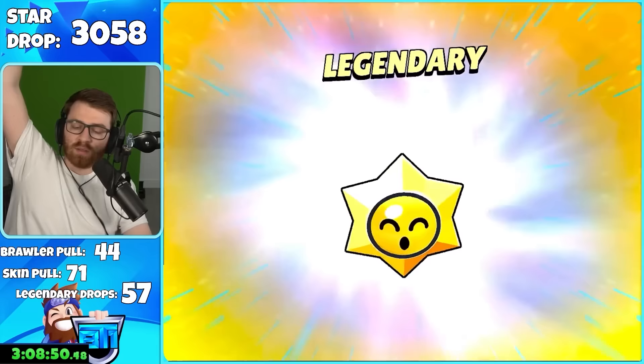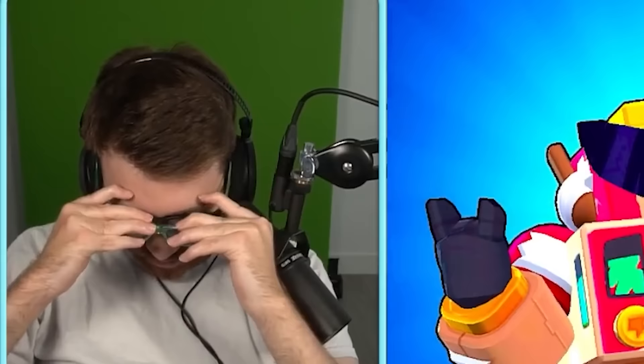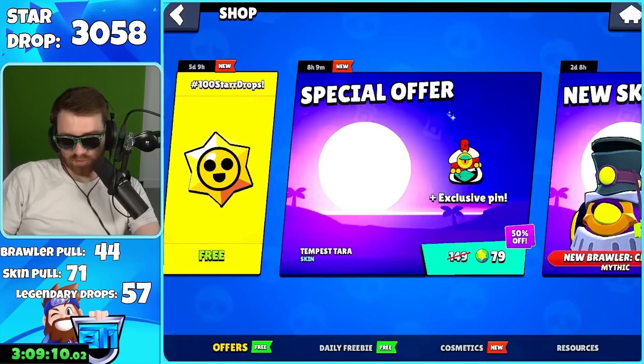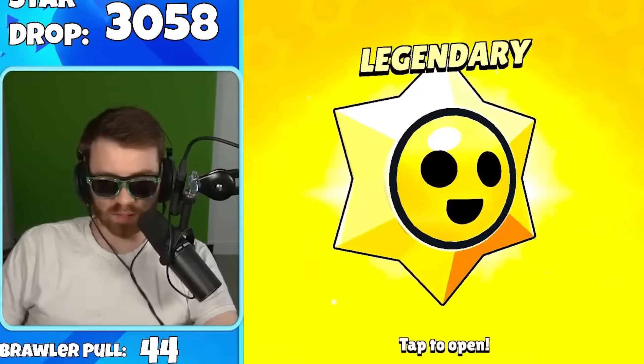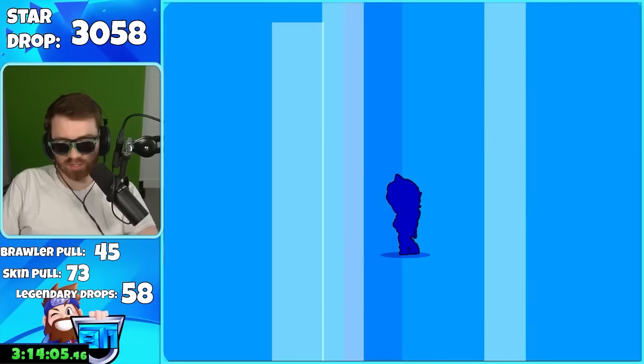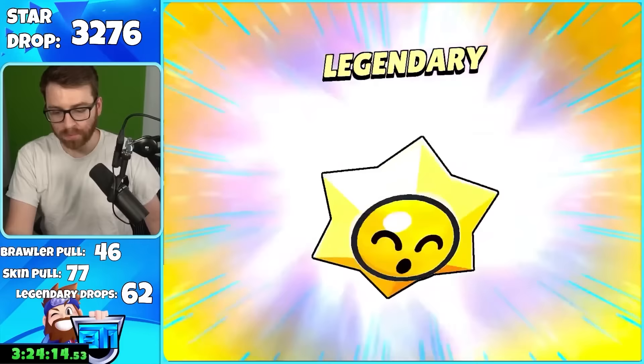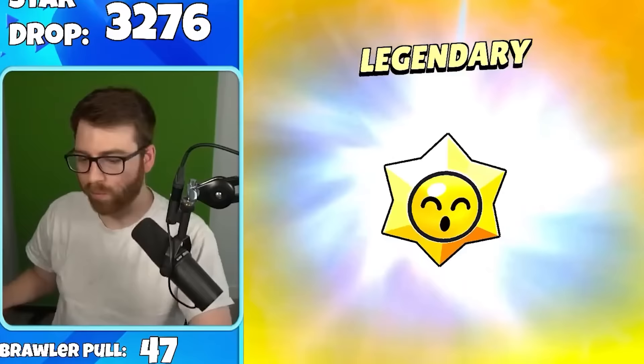Legendary — but it's DIY Surge, you troll me! It's a good skin though, we'll go swag mode. Now for the last half of the push we need it — there it is, finally a swag master legendary! Then Primo skin again, Colette — first time pulling Colette. Colonel — no, that's Marshall Ruff — first time pulling him too. Bam bam bam, here comes Pam! And Chuck!